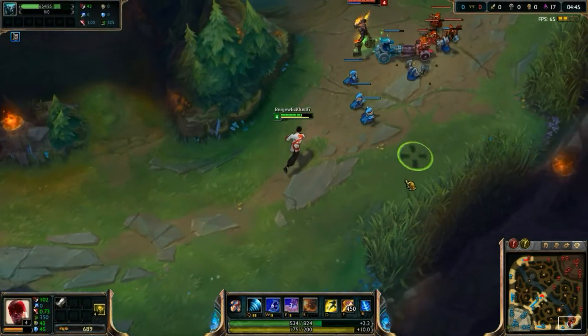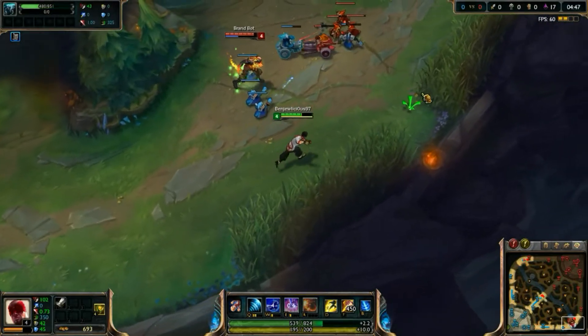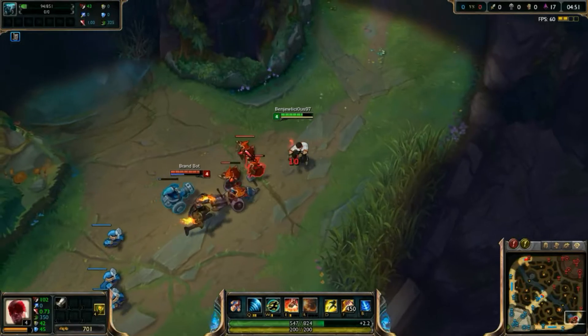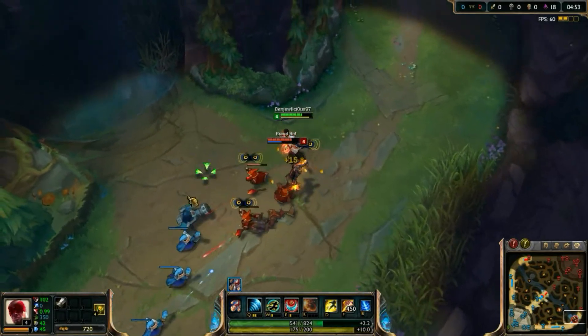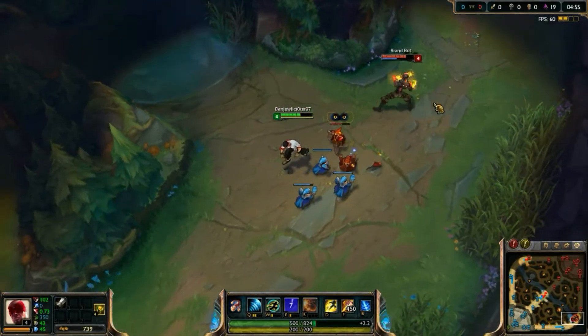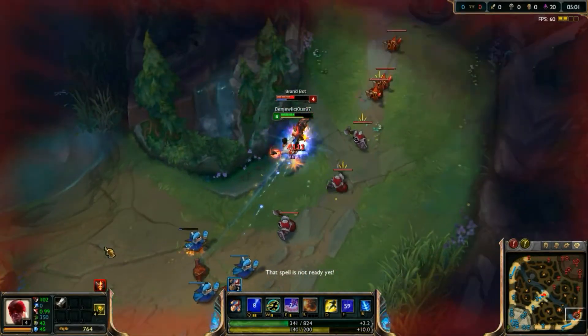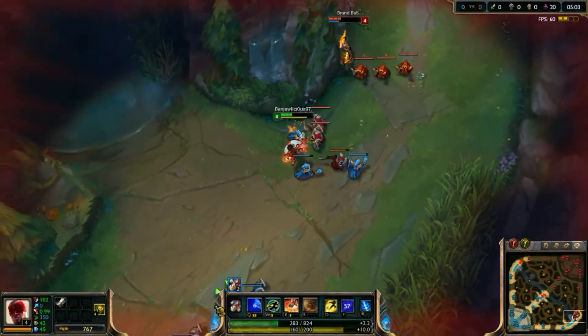Now with Smite re-available and Brand attempting to be aggressive onto me, I can clear out one of these minions so as to do my example. Now with Brand clearly in range of my Q, I can Q and smite the minion so as to land it easily onto Brand.